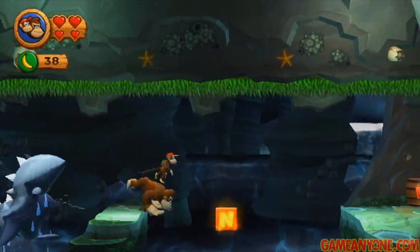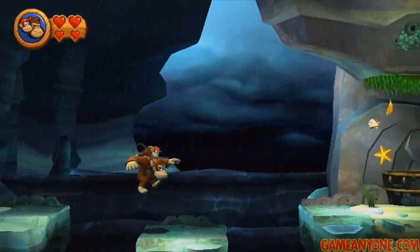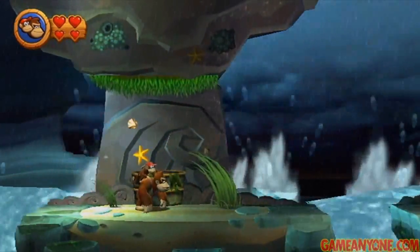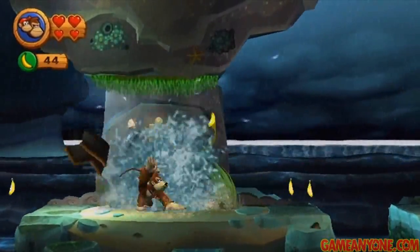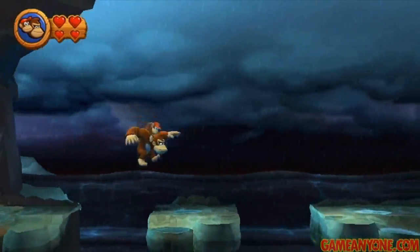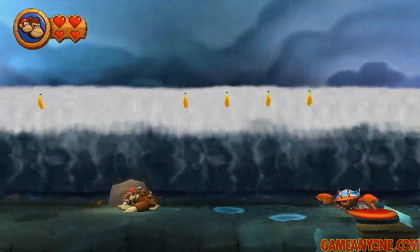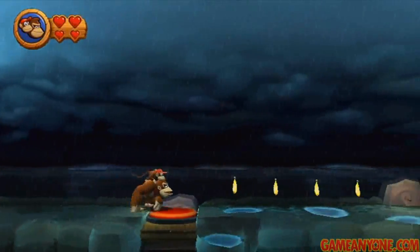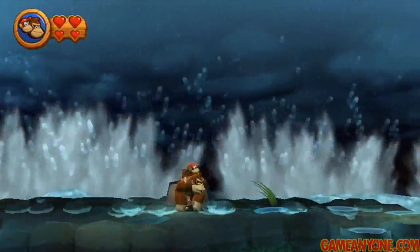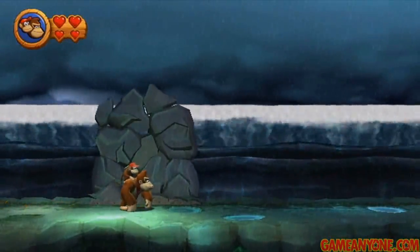Now, this one here, you probably want to defeat this guy or else it'll cause some trouble. I like to do the ground pound method because it doesn't require you to have a lot of room. Then you want to keep ground pounding in front of this thing — it'll explode, and a puzzle piece will come out, and that marks the fifth one. So now all that's left is to get the G. Let's hide under this rock — I didn't know if I was close enough or not, I thought I was gone there.